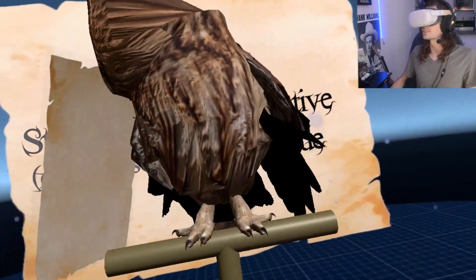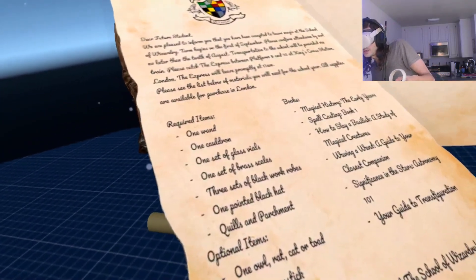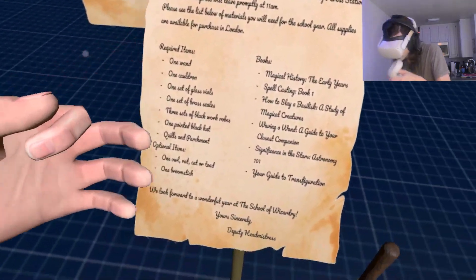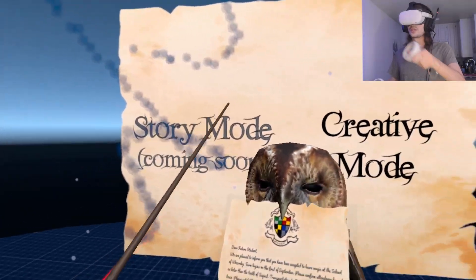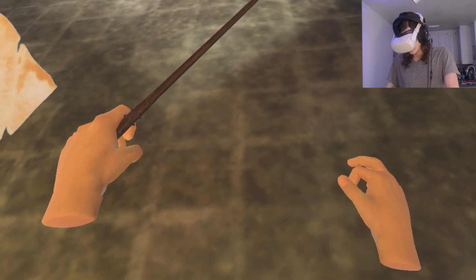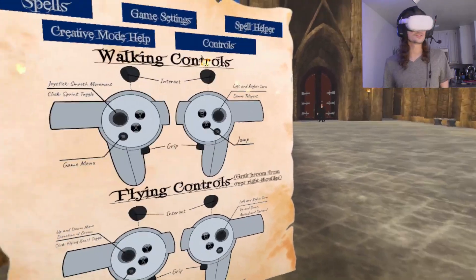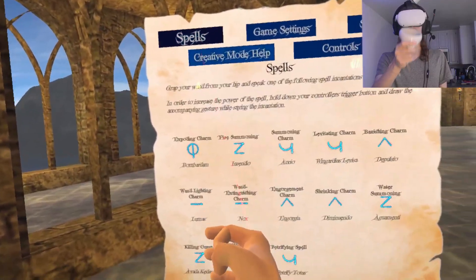Dear... All right, it looks like I gotta stand up. Grand transportation for the... Okay. Required items, one wand — I've been invited to Hogwarts. That seems to be what happened. Look at that, I have a wand and everything. Let's go creative mode. Story mode looks like it's coming soon, because that's what it said there. So I have my wand here. This is cool, so I can walk around. I don't know why I'm always impressed by walking.